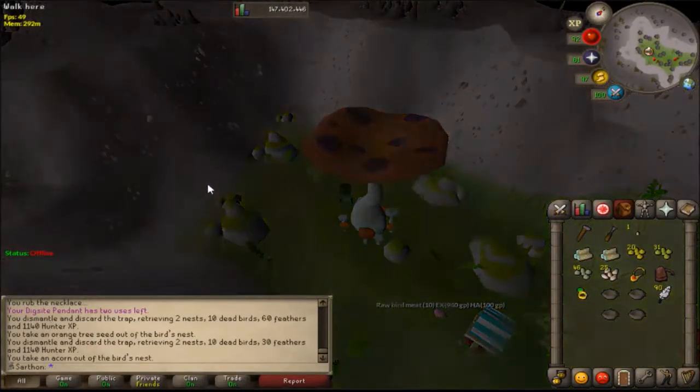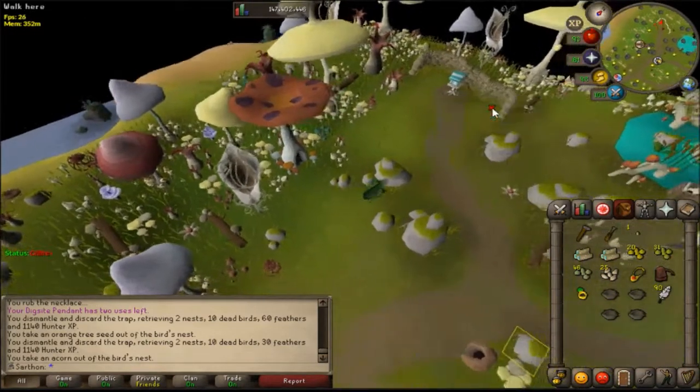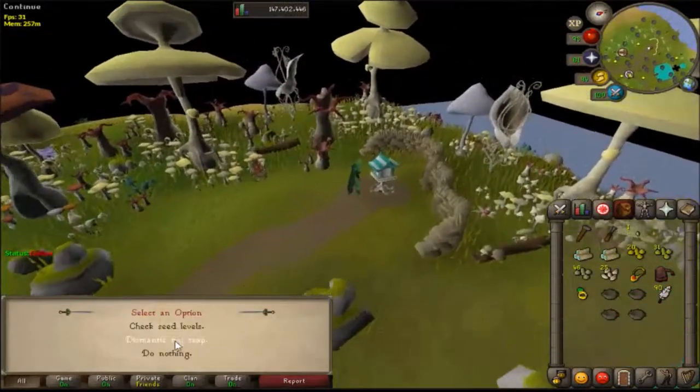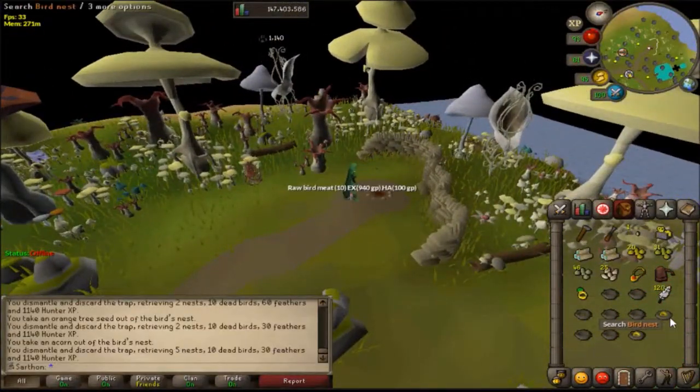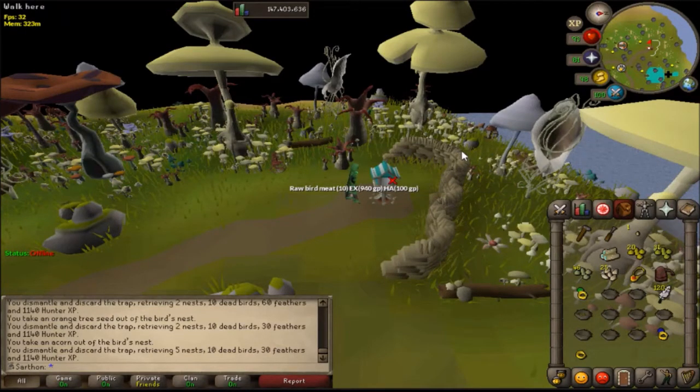So we're going to go to the mushroom meadow, and here is the third one. We're going to go ahead and dismantle it. A lot of this is based on RNG for how many nests you get - right there that was a lot. We're going to use the clockwork - you'll always get your clockwork back, which is really nice. You'll just need logs and seeds each time.